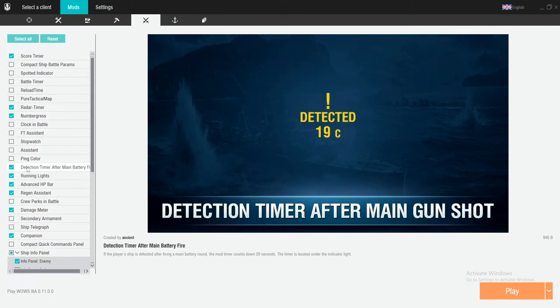Detection timer after main battery firing — definitely should get this. You can use it to your advantage. If you know you're going to be spotted for 20 seconds after you've fired, instead of paying attention to the little timer up in the upper right-hand corner of the screen, you can pay attention to this. Makes it really easy to track when you're going to be detected, when you're going to go undetected, and how you're going to be detected.